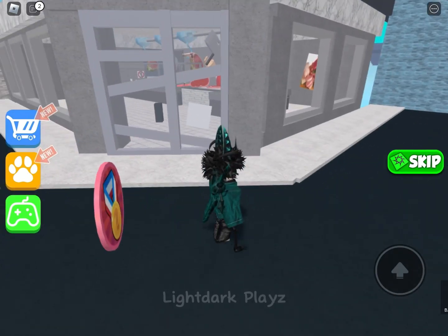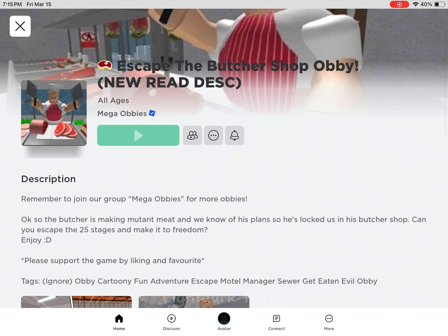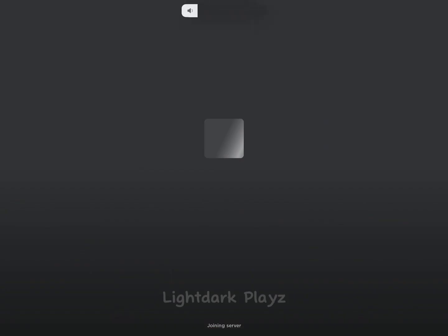Hey guys, so today I'm gonna be showing you how to get a secret badge and escape the butcher shop obby, and how to glitch out of the store, basically.